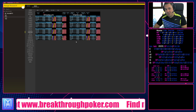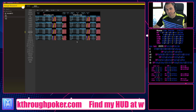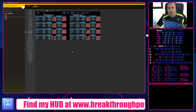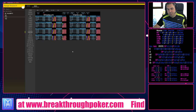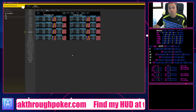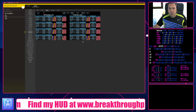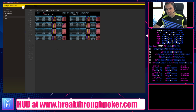In position, after check-check turn, they fold 71% to an overbet. If your overbet needs to work 50% of the time and it's working 71%, it just can't get better than that. Even a block bet only needs to work 20% of the time, and it's working more than double that — around 44%. There is no excuse not to attack their checking ranges when they check-check out of position or in position.